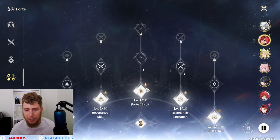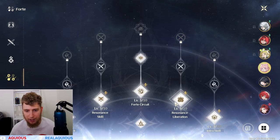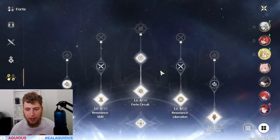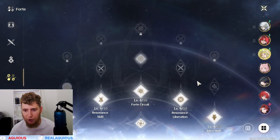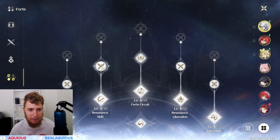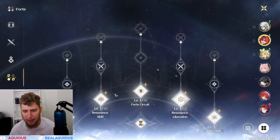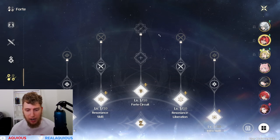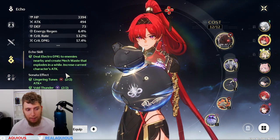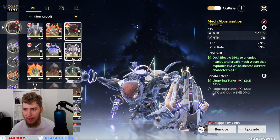We have traces for most of our characters done — some are still at 3 out of 10 but they're going to be 4 out of 10 soon. I haven't been too worried about the stat traces, although on my main DPS Calcharo I did want them since he'll be doing the most damage. Because the inland character came out basically the day before we had to start moving, I haven't had time to upgrade those, but I do have her with some gear — two-piece attack percent and two-piece electro damage.